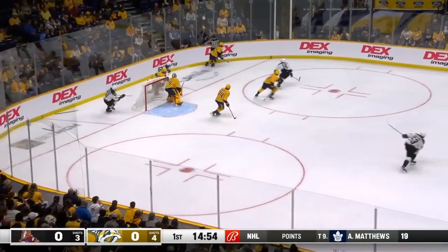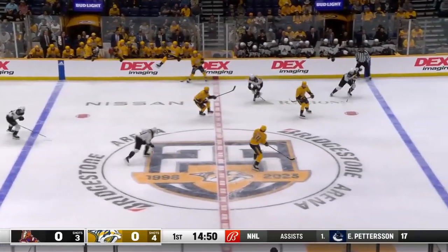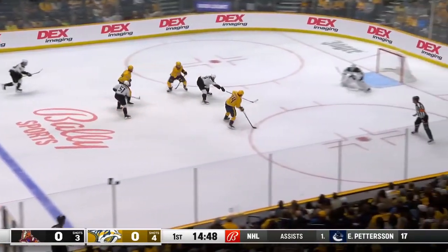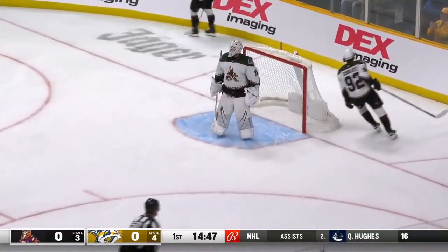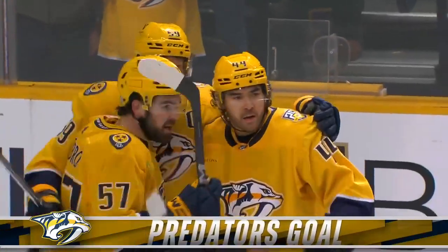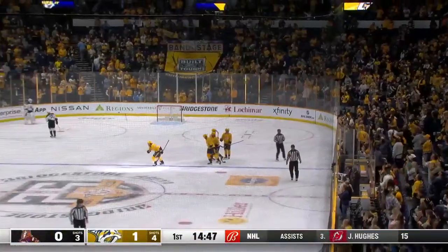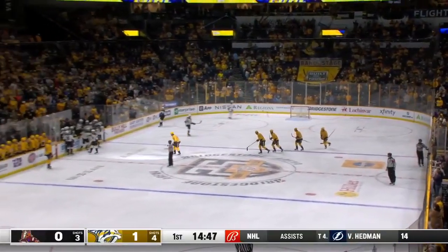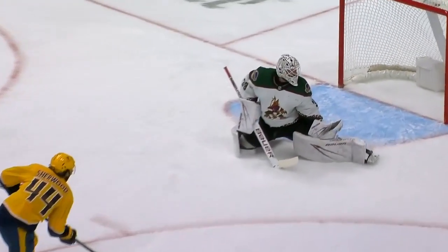Behind the net, couldn't center it. Cooley was waiting, hoping for a play. Now it's center-right, Evangelista. He springs Sherwood. Sherwood, a clear pass. He scores! The Novak line in transition — Sherwood took the pass from Evangelista and Nashville hits a 1-0 lead, passed Connor Ingram. The Huntsman puts the Preds up 1-0.